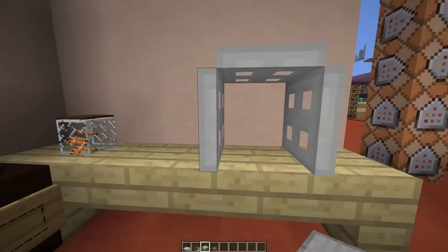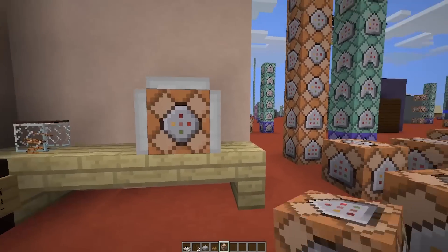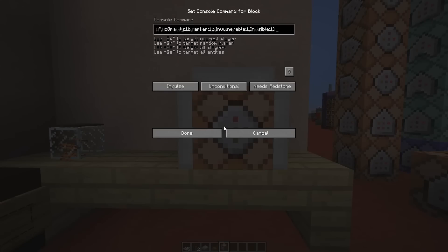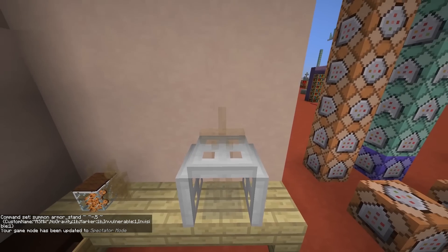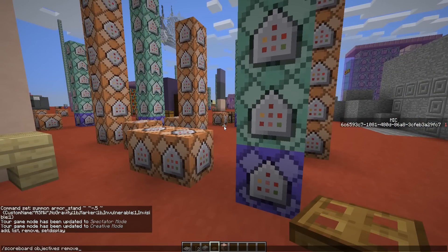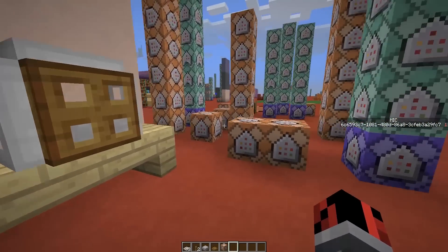Before placing a stone slab inside and finishing with a wooden trapdoor, we need to take this command block and place it inside the microwave. You will find this command in the video description — there's a link where you can find all the commands I'm using; it will be the first command on the list. Copy it, paste it inside the command block, click done, and then you can remove the command block. We created an invisible armor stand inside the microwave. Now place a stone slab and then a wooden trapdoor.